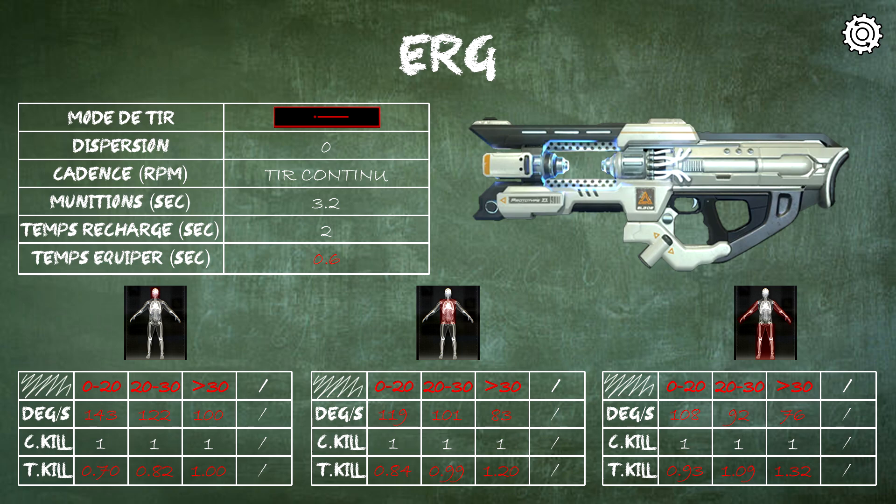For reference compared to other weapons: here, ammo is counted in seconds rather than cartridges. With one charge you can fire continuously for 3.2 seconds. And since no time to kill exceeds 3.2 seconds, it only requires one magazine to achieve each kill.